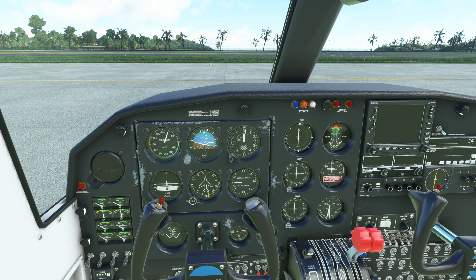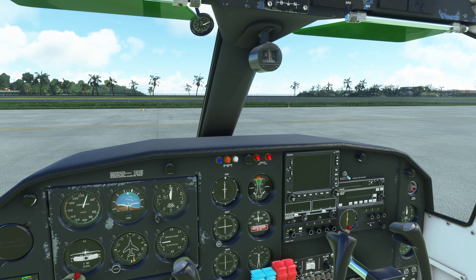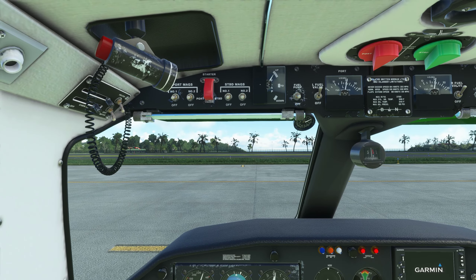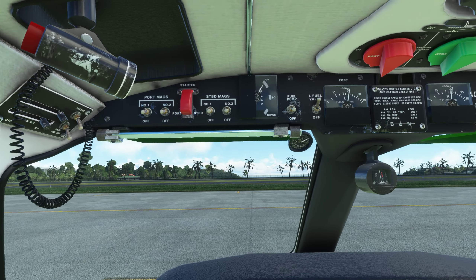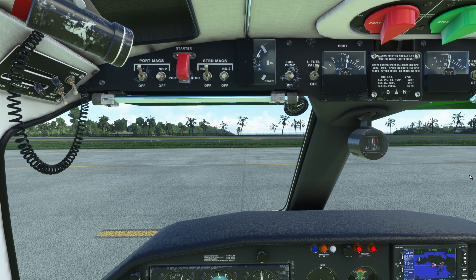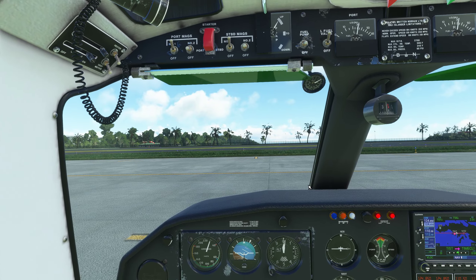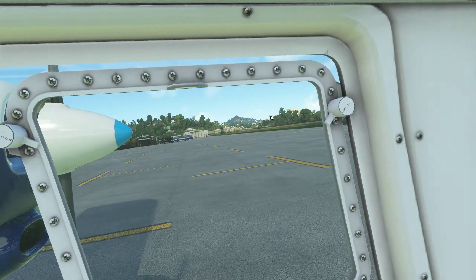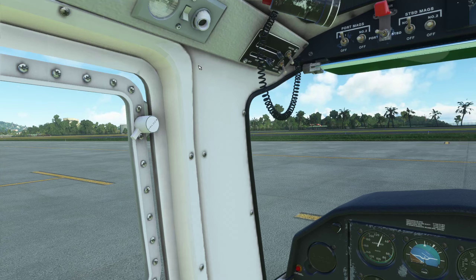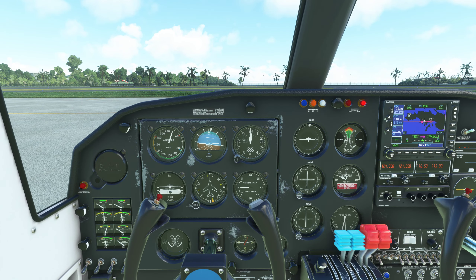Rotating beacon on, mixtures are rich, props full forward, master switches on, avionics master on, fuel is on, mags on - number one mags. Let's crack the throttles. External power supply, hopefully a little bit better today with this Islander thing. Both props are clear, let's hit the starter for the left engine.